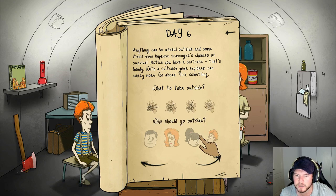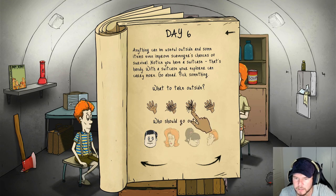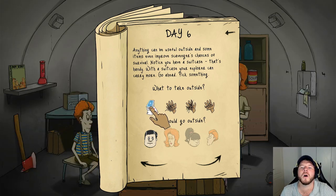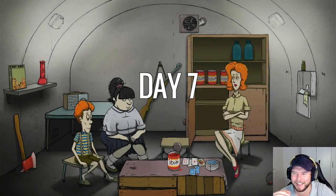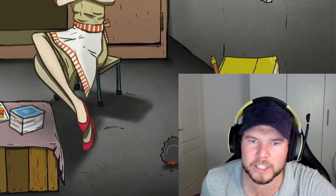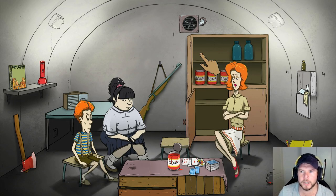Anything can be useful outside and some items even improve scavengers' chances of survival. Notice you have a suitcase - that's handy! With the suitcase your explorer can carry more. Go ahead, pick something. What to take outside? I'll take that one. Bye Ted! Did you see that - she looks like she's mad at him. Now what day is this - day seven?